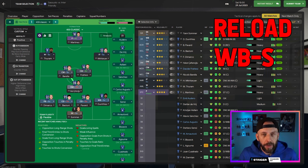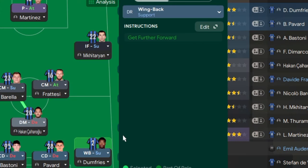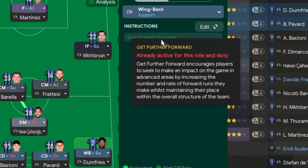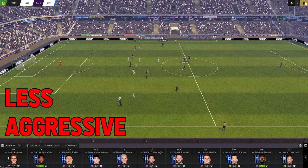Now Dumfries will be on wingback support. Let's have a quick look at his hardcoded player instructions first. On wingback support, the only hardcoded PI added is get further forward. To establish the difference: when you use a wingback on attack, you're using him as one of your main attacking threats. On support, he's there to support the attack rather than be one of the main attackers.